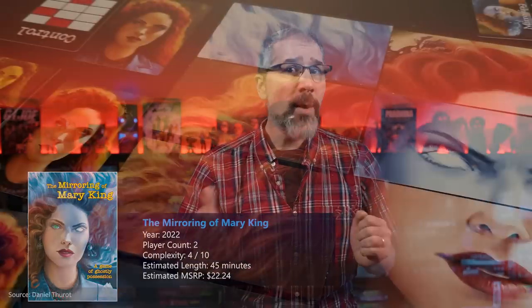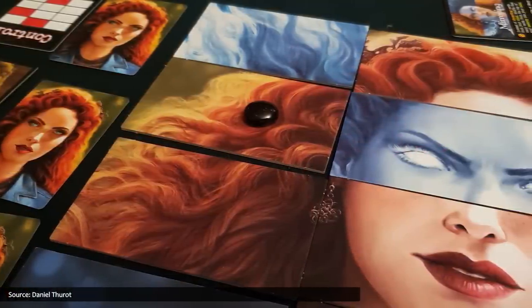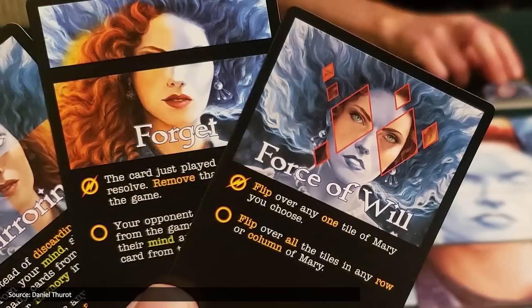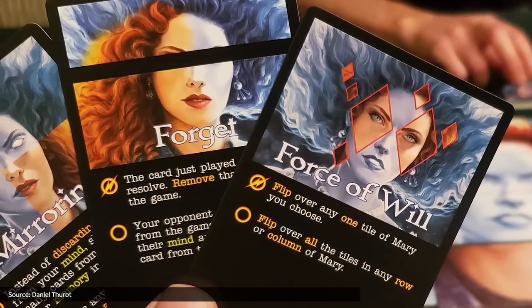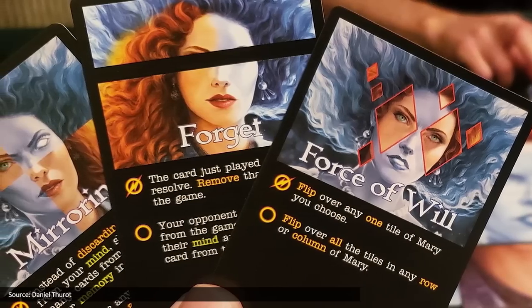Not all monsters are smashing their way down the highway — some monsters are lurking within us, such as in the case of The Mirroring of Mary King, a two-player game in which one person is a mild-mannered human, Mary King, and the other is the ghost of Mary's long-dead ancestor, a 17th century Scottish merchant coincidentally with the same name, who wants nothing more than to rejoin the land of the living by possessing her namesake's body.